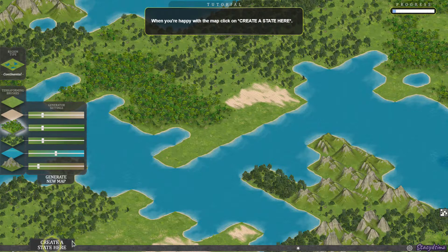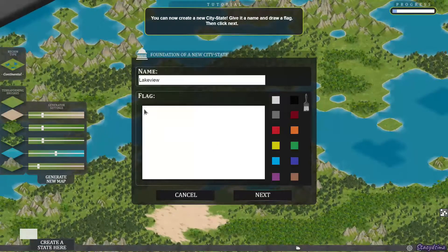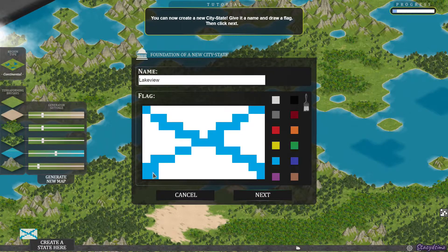It says when you're happy with the map, click on 'create a state here.' So we're going to name our new state. I'm going to name it Lakeview. And down here you get to design a flag. Once again, I have no idea what I'm doing so it looks horrible.